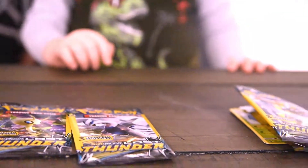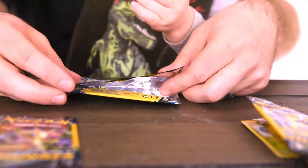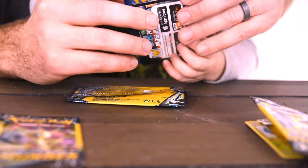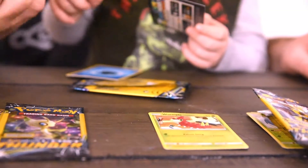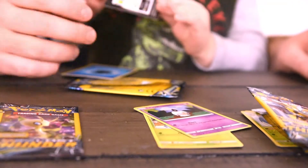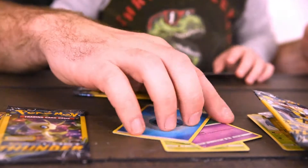Oliver, which one do you want to do? This one. Okay. That says Wurmple — can you move your finger? You can't see the end of the name. Wurmple. A puppy! Litwick. Yeah, Litwick. Okay. Oh, there's this one here — this is like an energy card. Water energy card. Nice.